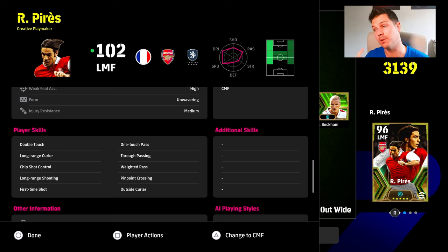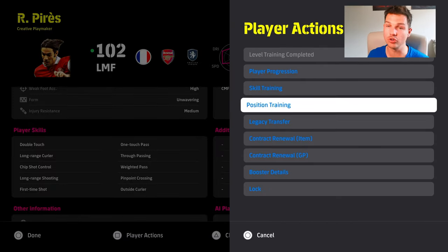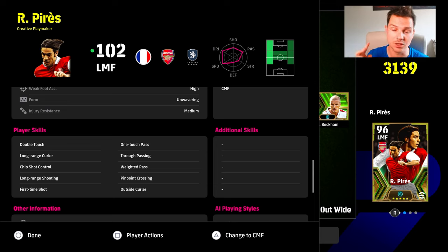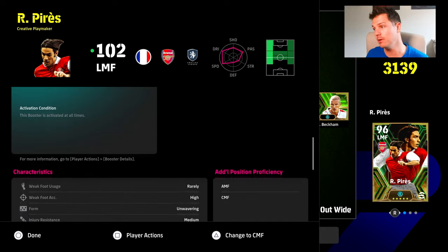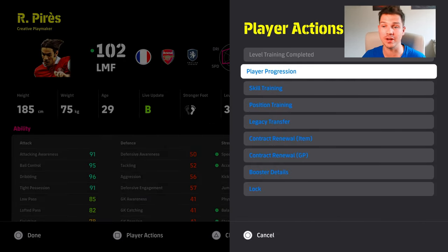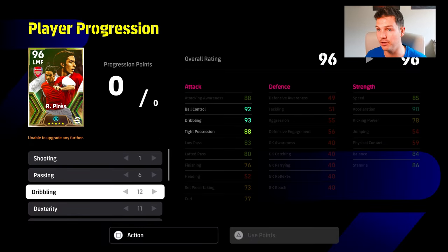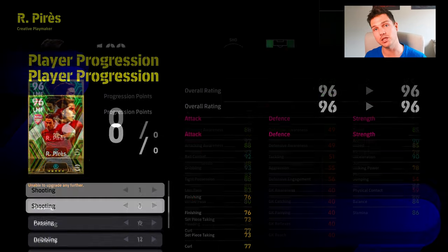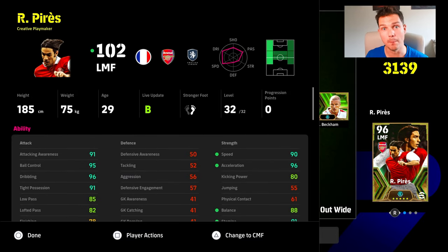We gave him a couple of position trainers — we wanted to get him as an attacking midfielder, but that takes a bit more work. We rolled the dice and got CMF instead. You can give him skills depending on your playstyle — if you pass a lot, give him passing skills. Even though he has true passing, you could give him low lofted. He's a good crosser too. It's all about his pace. Let me know if you got Perez, capped him, or are saving coins for eFootball 25. Subscribe — we're on the road to 48,000 subs!